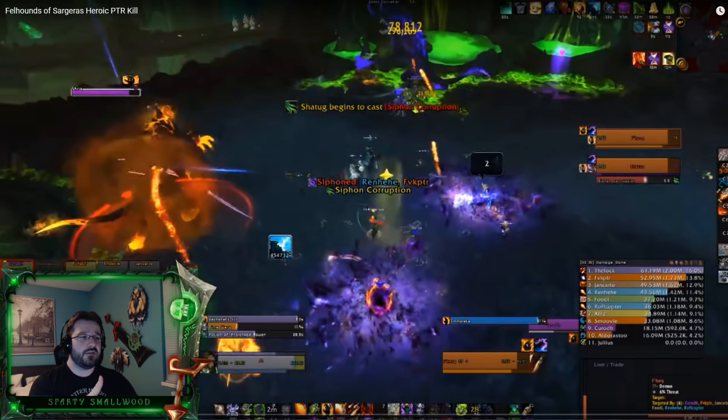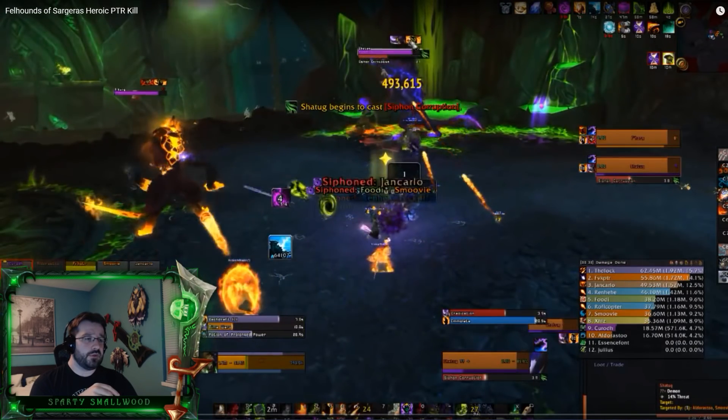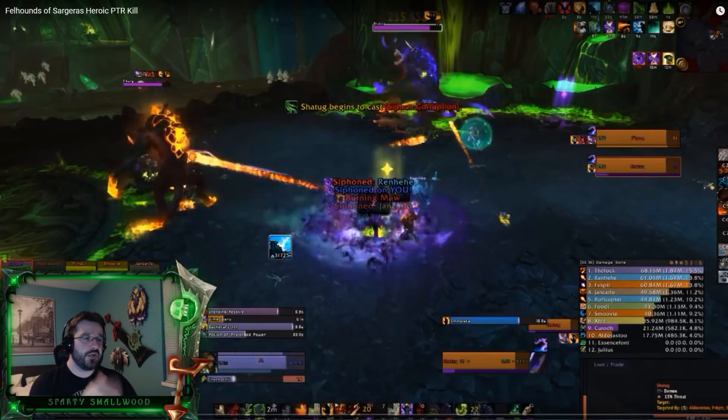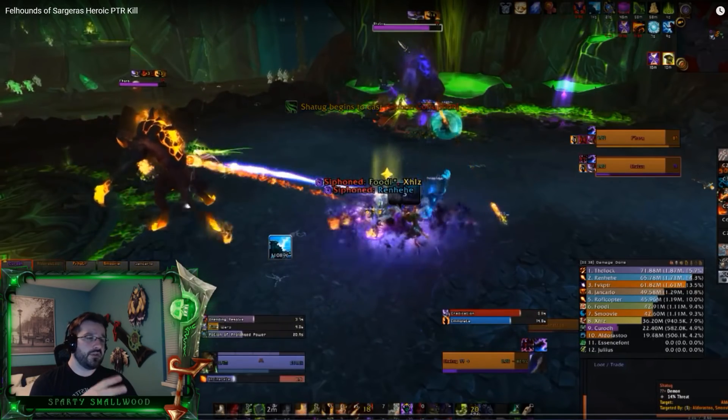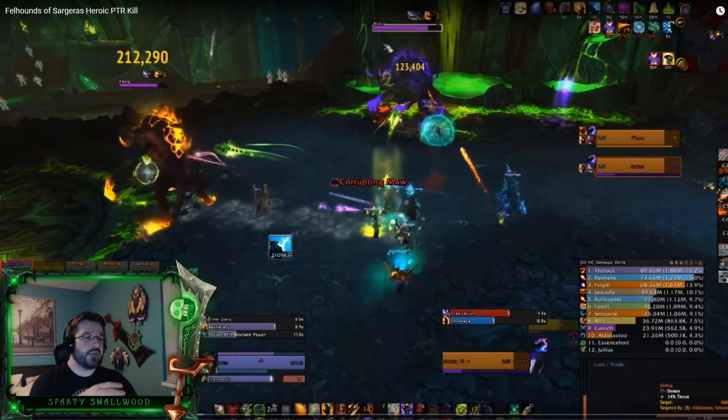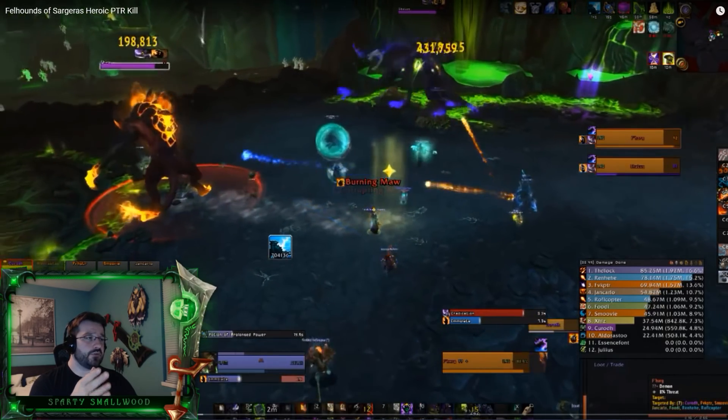This is the purple one that causes you to stack — siphon corruption. You can see the big purple swirls going out and it splits the damage between players. Players will typically stack in because they don't want to die. You can have a melee clump as well as a ranged clump, but that's where the damage splits, so you want to stack the raid together where possible.